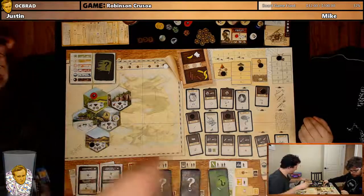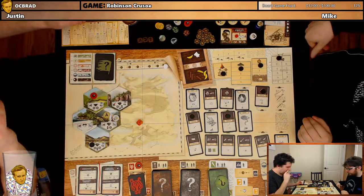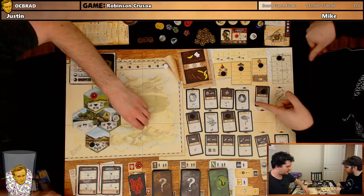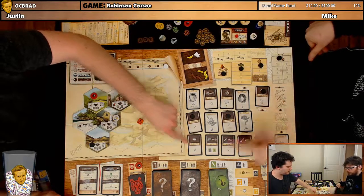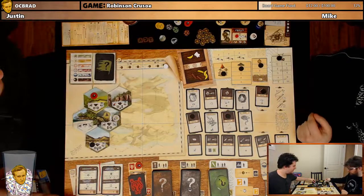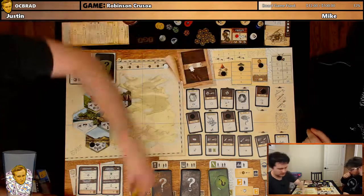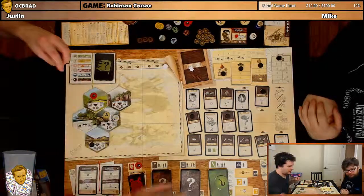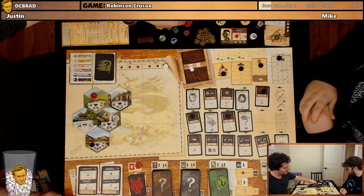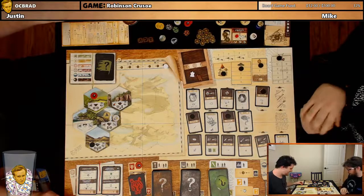Weather phase: one snow. Burn some wood, but our roof is fine. But if we had a furnace, we wouldn't burn the wood. Nighttime — we use the vegetables and we each eat two food. We're now in round six. We're about to be rolling three weather dice. We don't have a better weapon — we need to make our weapon better.